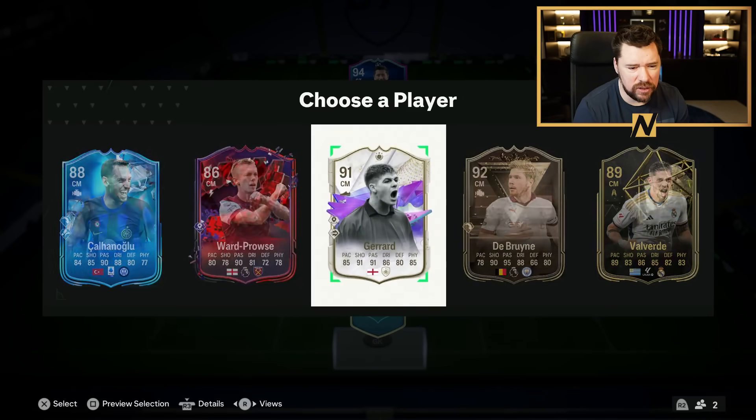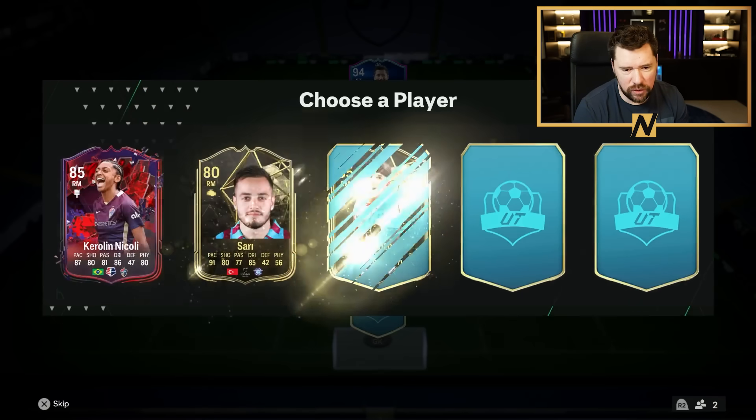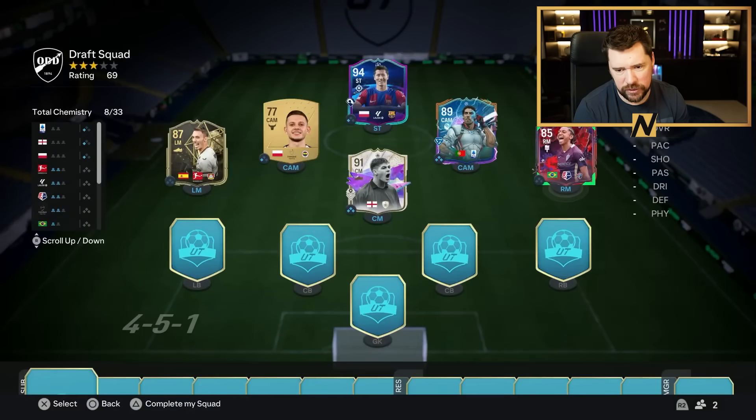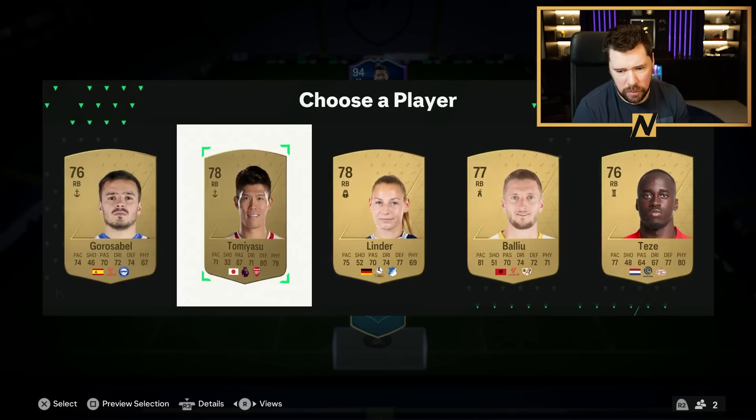We've got ourselves a little baby Gerrard there, 91 rated, very nice. Kalhanoglu is a good card as well. This draft has not started off the best, but it is not impossible to salvage. Because we've got a 94, we've got a 91, we've got a...